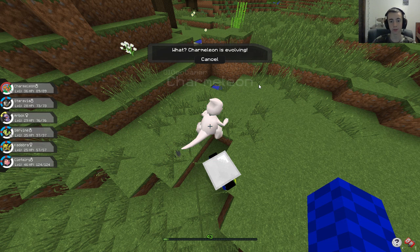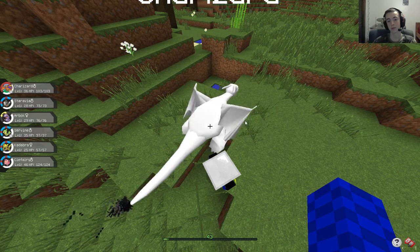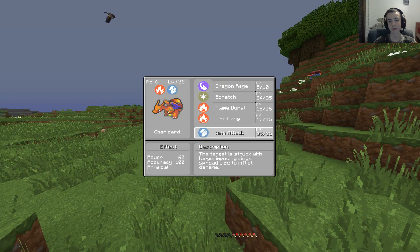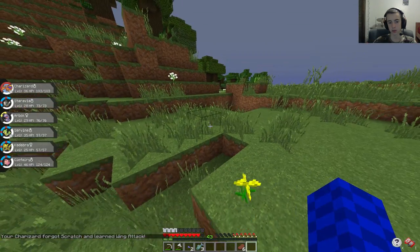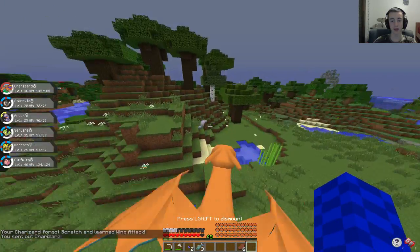Charmeleon is evolving! Come on, grow up dude. Bro, your Charmeleon turned into a Charizard! Wing Attack — we definitely want that. Get rid of Scratch. Guys, we now have a Charizard, which means we can actually fly!